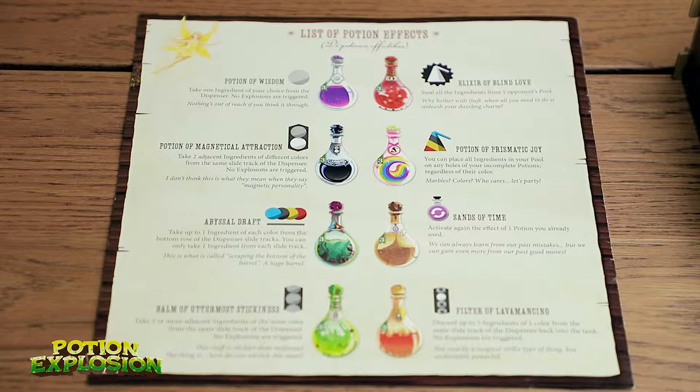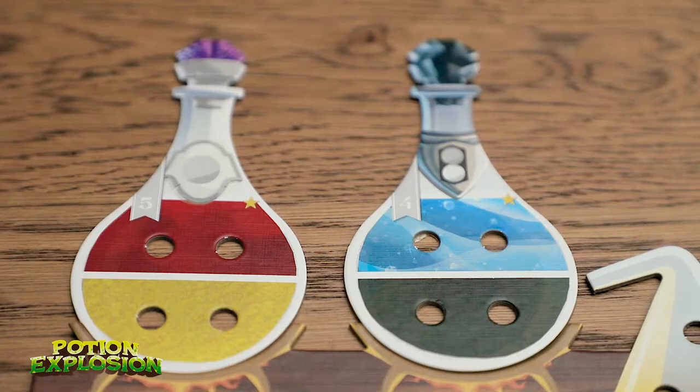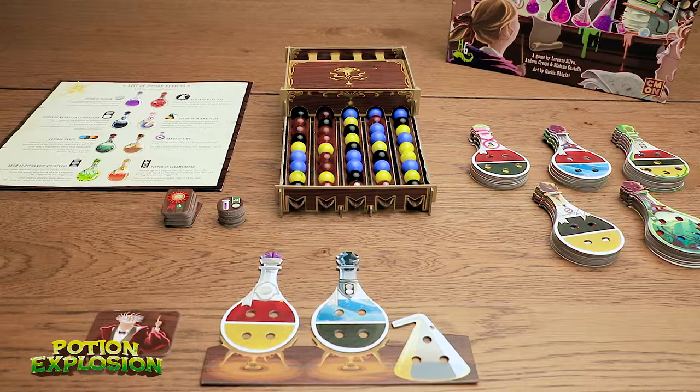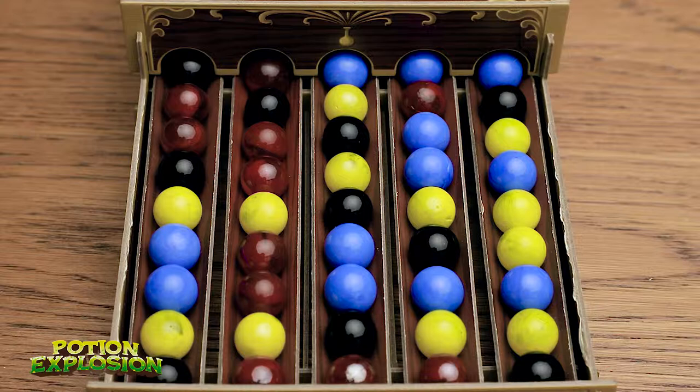This is the back of the rulebook and it's a nice reference for the names of all the potions and what they do when you use them. The objective of the game is just to fill up our potions — we need every single color: red, yellow, blue, and black. If you've never played this, I'm just going to start playing and you'll pick up on the rules as we go — we're just going to dive right in.